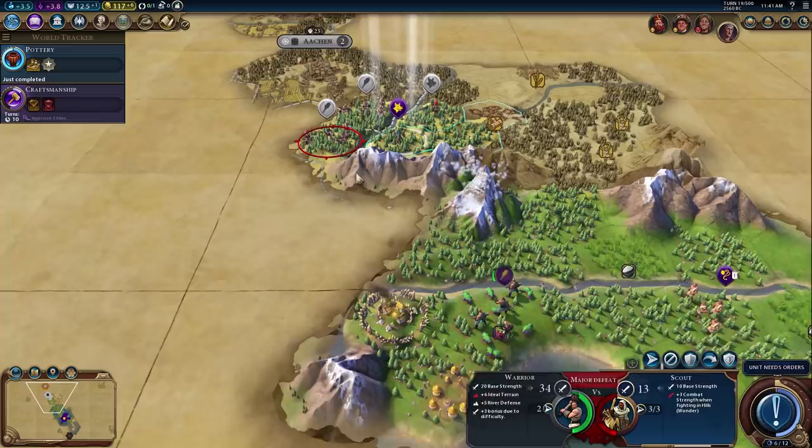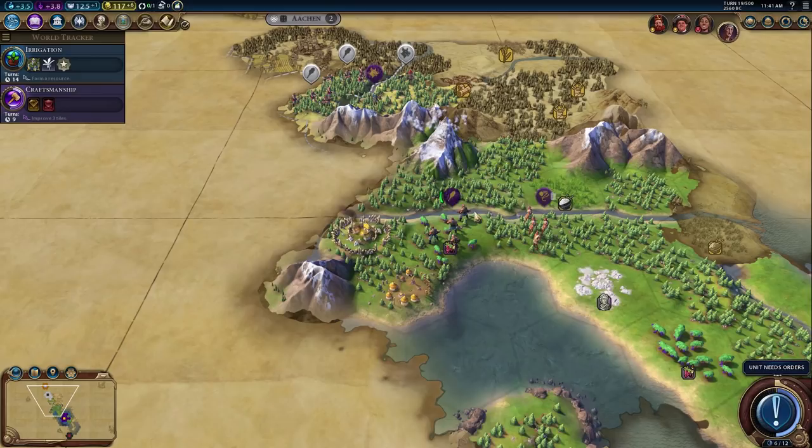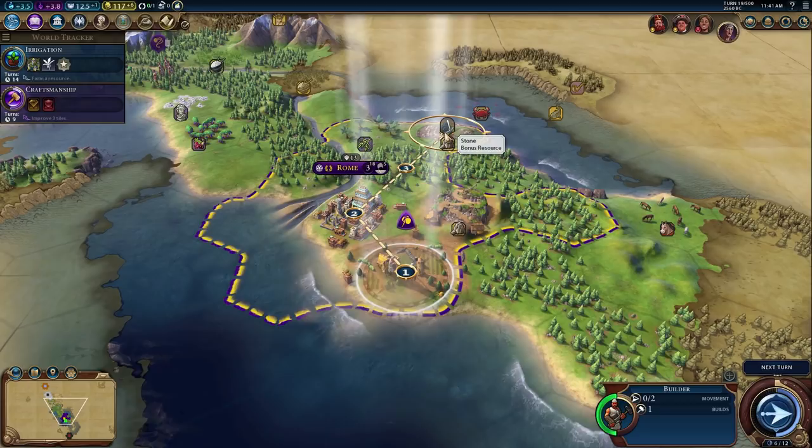Germany is blocking me — I hate Germany right now. I want to put the settler up in the mountains for the combat bonus. With enough units we can totally block off the path to our city. Hopefully this scout isn't France. Let's put down a farm for more growth. We are currently working on Irrigation. I'll grab the other stone while here. Our production should be pretty good — two and two versus a straight three is probably better.